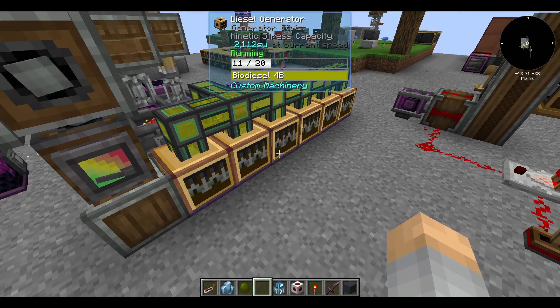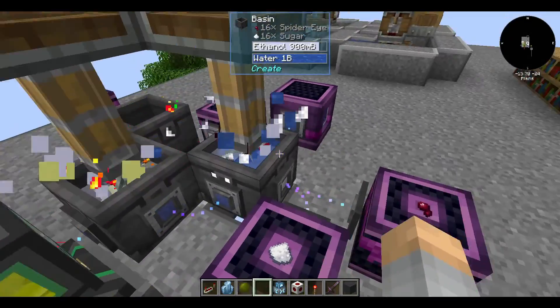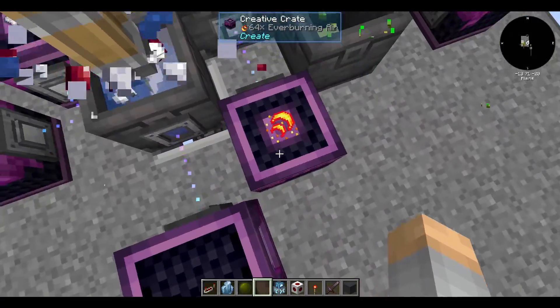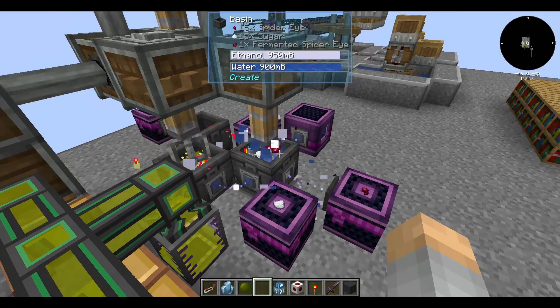I'll be going over each of the inputs one by one and explaining what your options are for how to obtain them. In general, you only have four input components that require actual production: sugar, spider eyes, ever-burning air, and seeds. I'm using wheat seeds because they're easy to get a lot of.